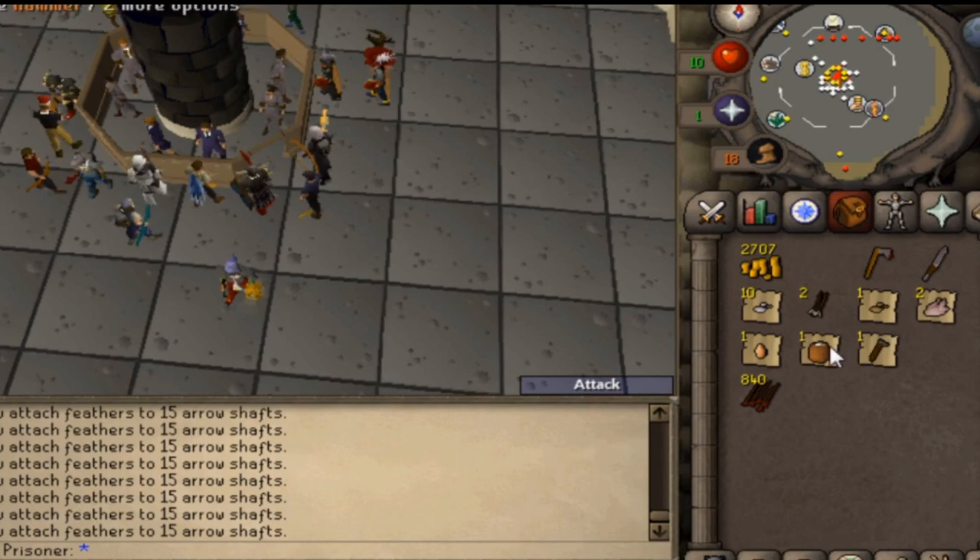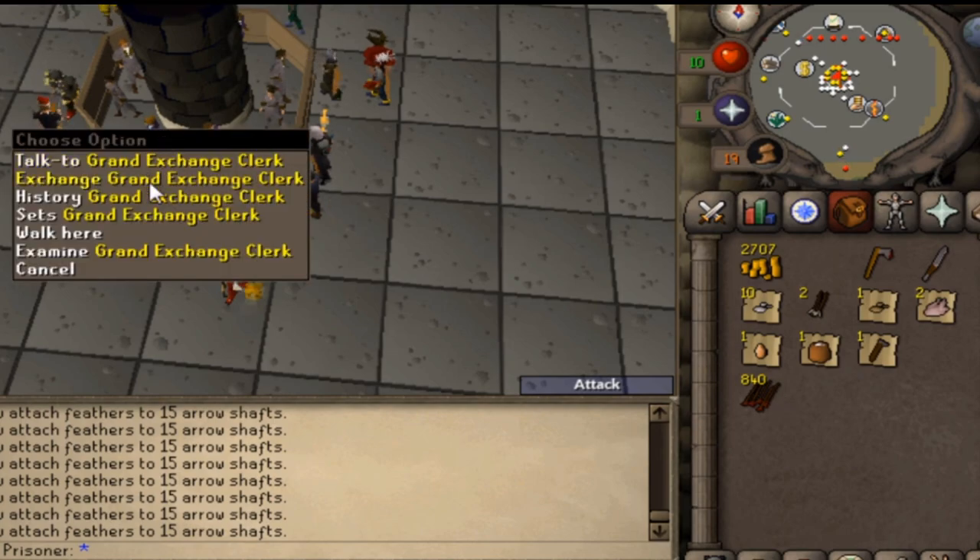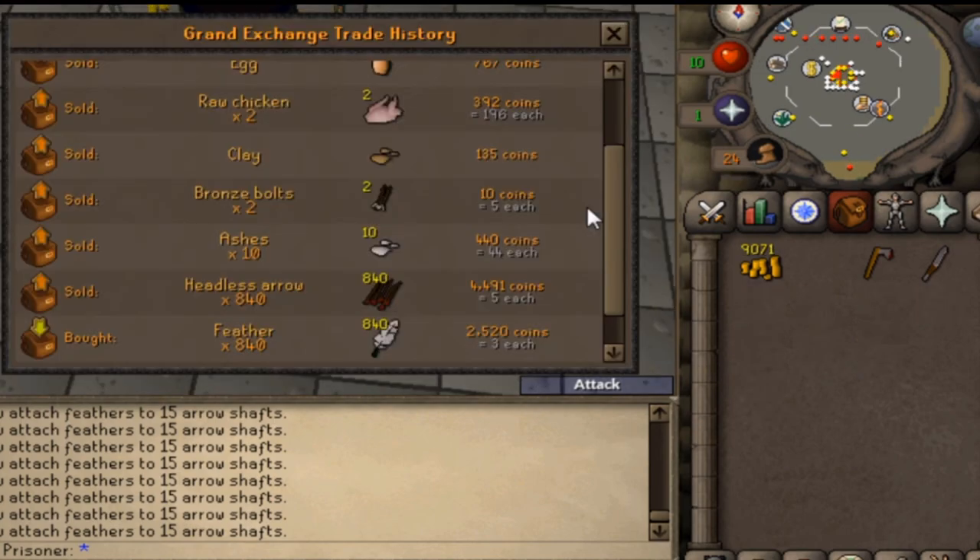If you've ever seen this place before, you've probably played old-school RuneScape, or RuneScape in some form as a child. This place is called the Grand Exchange. Basically, what the Grand Exchange does in RuneScape is it allows people to all come together into one centralized place and buy and sell items.